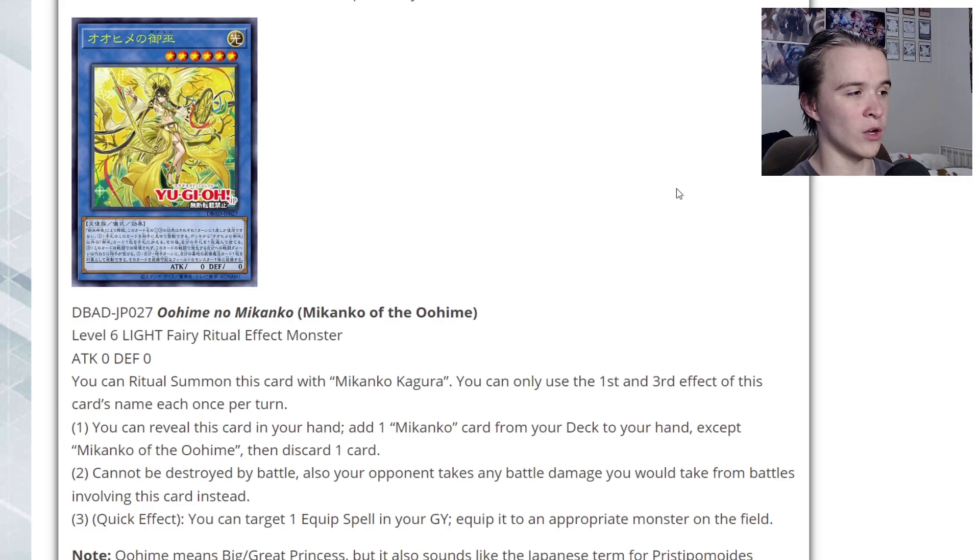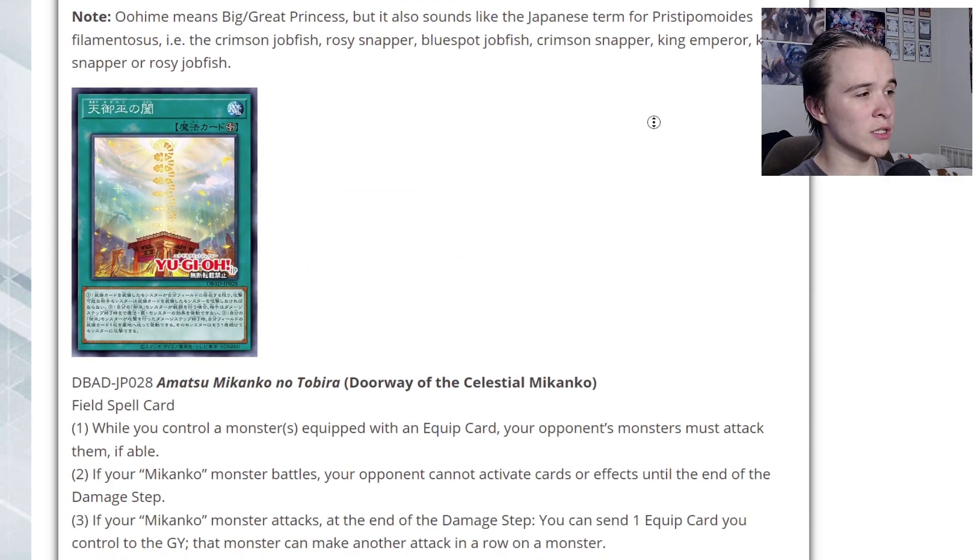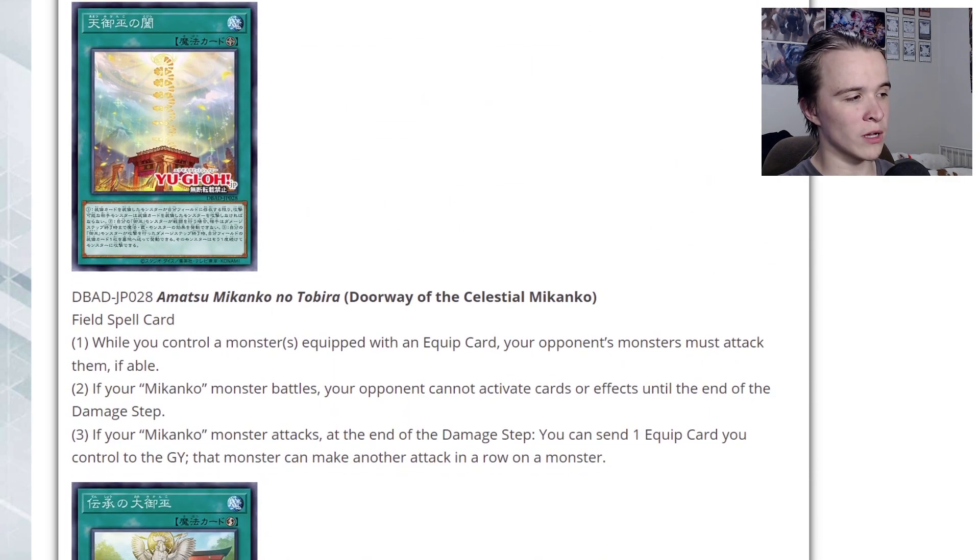They only have three monsters, which I noticed was a bit strange, but we'll probably see another ritual monster in the future. Next up we have the field spell: Doorway of the Celestial Makanko. While you control a monster equipped with an equip card, your opponent's monsters must attack them if able — sort of like Savage Coliseum. If your Makanko monster battles, your opponent cannot activate cards or effects until the end of the damage step — an Armades effect for all your Makankos. And if your Makanko monster attacks, at the end of the damage step you can send one equip card you control to the graveyard, and that monster can make another attack in a row on a monster.